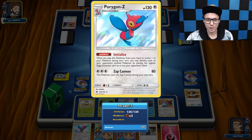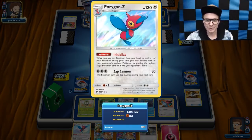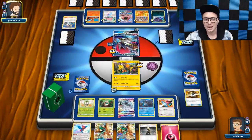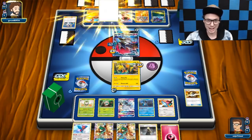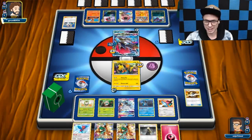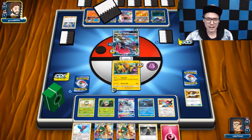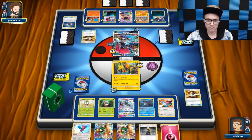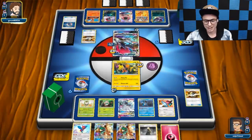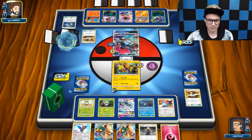If he lets the Porygon stick, then he runs a risk of getting all of his dudes devolved with the Initialize ability. When you play this Pokemon from your hand to evolve one of your Pokemon during your turn, you may devolve each of your opponent's evolved Pokemon, putting the highest stage evolution card into their hand. So Porygon Z would be able to devolve the Weavile and take that Ditto right out pretty easily.